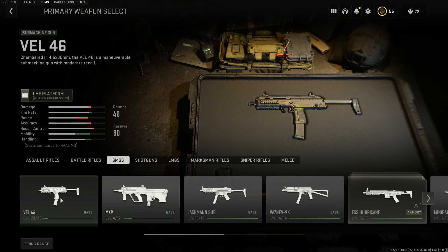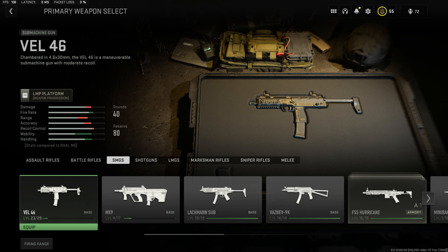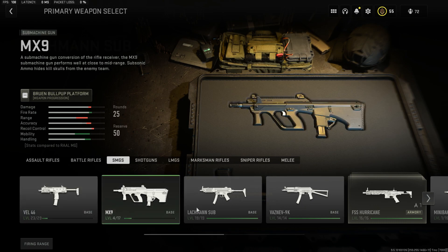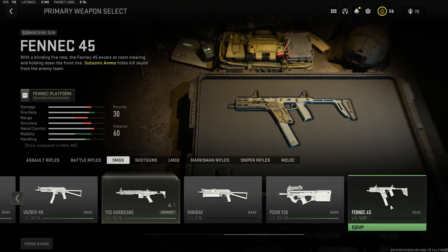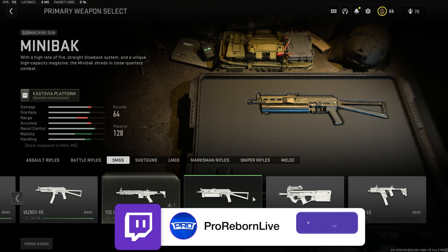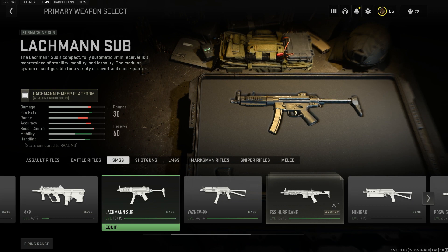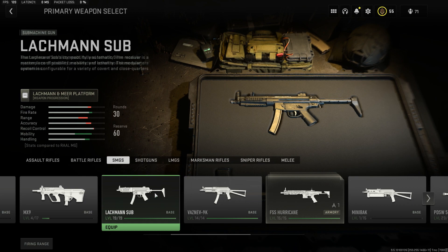The MX-9 is a good in-between, and honestly I think the Vel 46 is just not there. The MP5 - the Lachman Sub - has kind of been neutered in this game; they really killed it in Modern Warfare 2 compared to MW19. Maybe an update will change that. Just looking at gameplay, the Fennec is ridiculous, the Minibak is absolutely nuts, the Vaznev 9K is crazy, and the Lachman is just a good all-around SMG. If you're a newer or more laid-back player, the Lachman Sub is super reliable - you're going to love any MP5 in any COD.